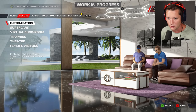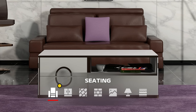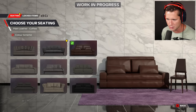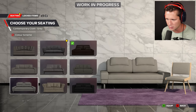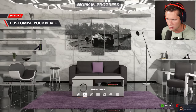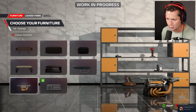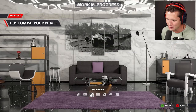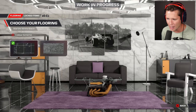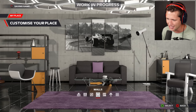Back into customization — let's check out my place. We're going to be able to customize with seating, furniture, flooring, walls, wall art, lighting, and soft furnishings. Going through the seating options — I like the dark couches, so we'll go with that. For furniture we can switch things up; I like the engine table, feels pretty cool. For flooring the black looks pretty good.